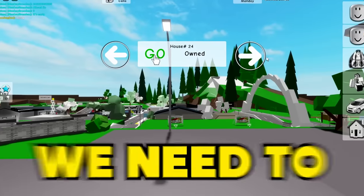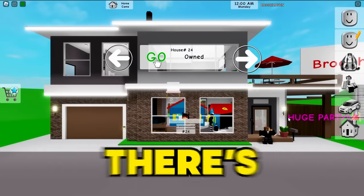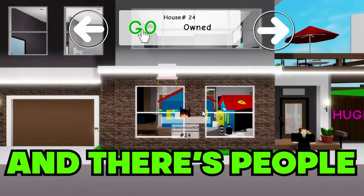Here's the fastest way to enter a ban house in Brookhaven. First, we need to find a house to get banned from. Oh look at this - there's a huge party over here at this house and there's people in there.